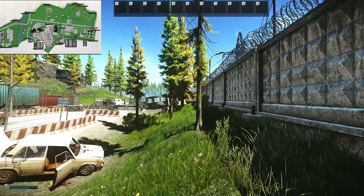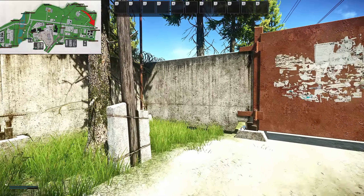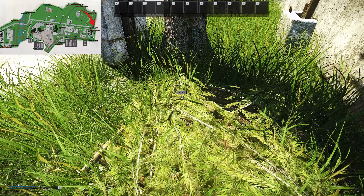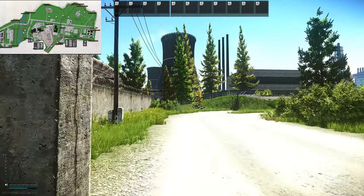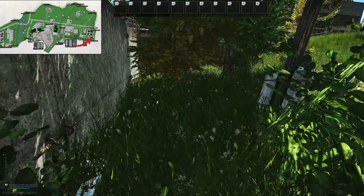Moving along the wall, we're going to head to administration gate. We're going to turn left, and in this far left corner you'll find cache number 20. Moving along the wall again, we're going to locate factory far corner. You'll find this cache on the other side of these bushes.